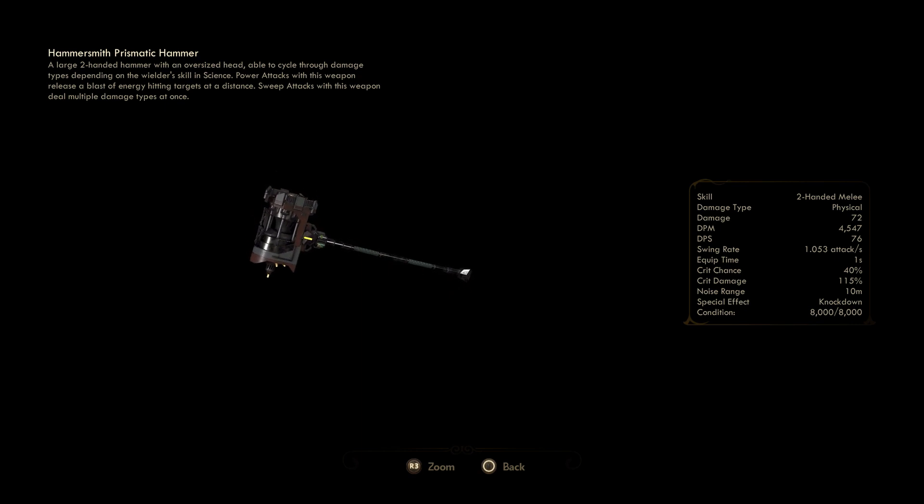So we're going to go for the prismatic hammer. This is what the prismatic hammer looks like — this is what you want. The more points in science, the more damage your science weapon does. That's really important so you one-shot foes instantly.